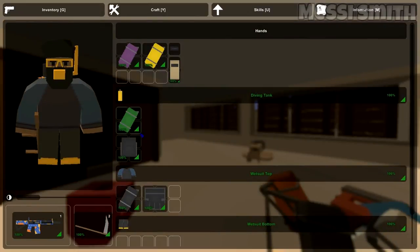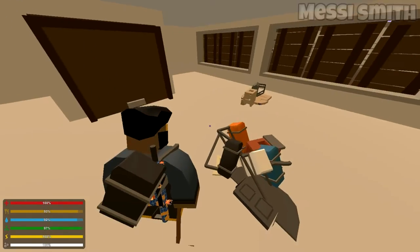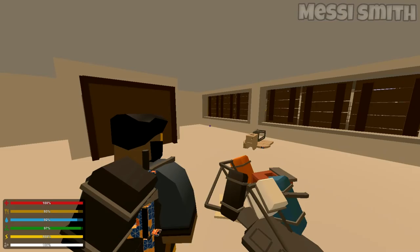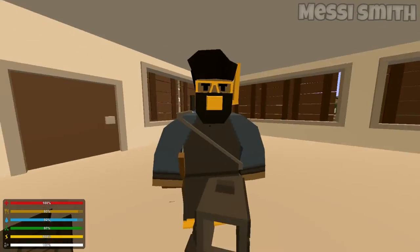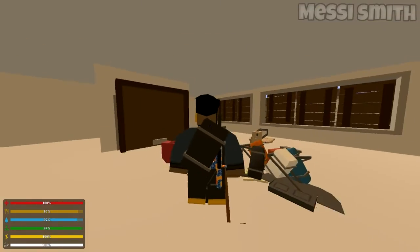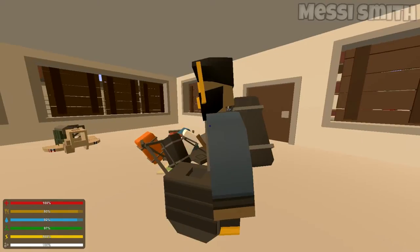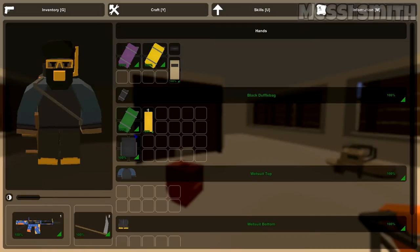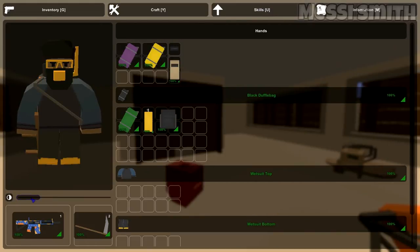We've also got this new duffel bag, which is really cool. Just look at it — it goes behind your back with a little strap around the front. This has quite a lot of storage space. I believe it's the second biggest bag in the game after the spec ops bag.